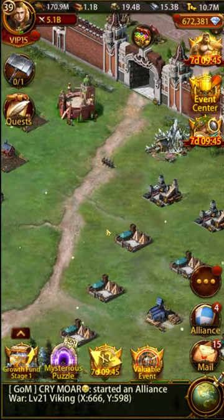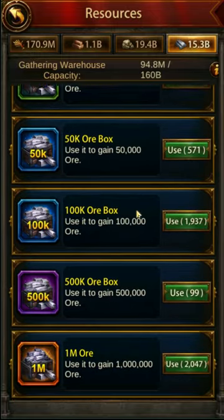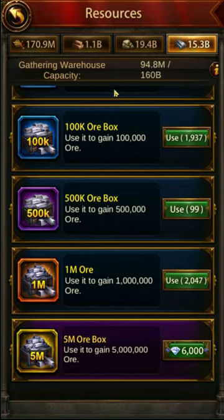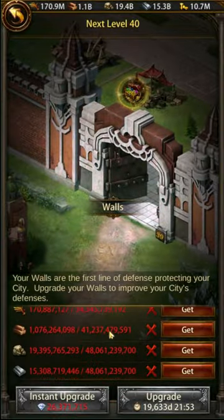First, the iron mine is a new resource that has become available. Like other resources, iron can be gathered outside the city, but there is also a specific building that produces it within your city. Iron will start to become one of the four resources used to upgrade buildings, and it will become the primary resource required to train mounted troops.